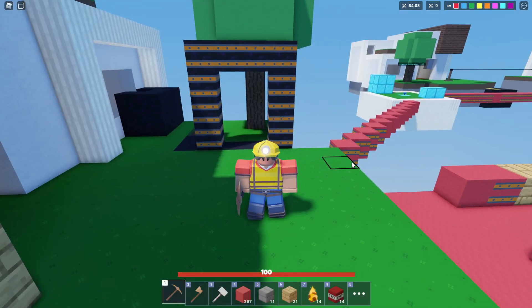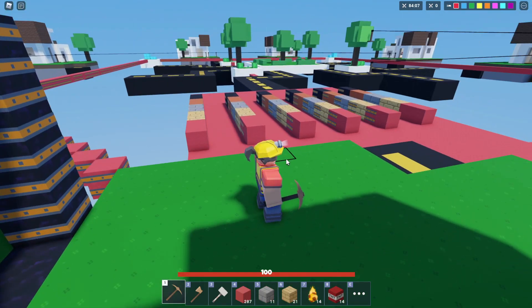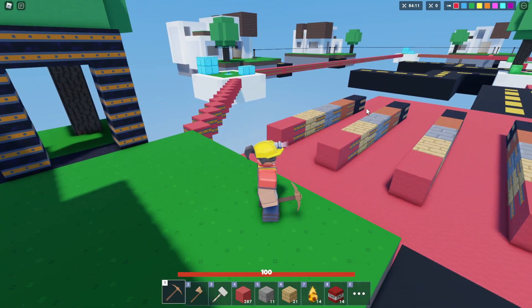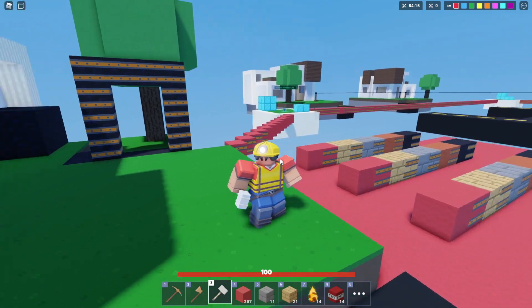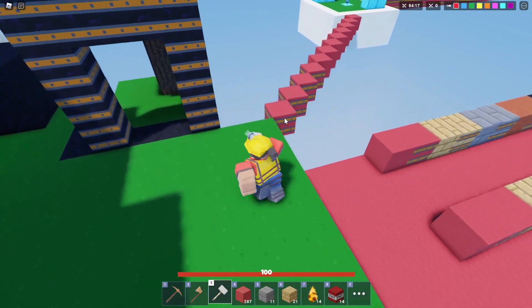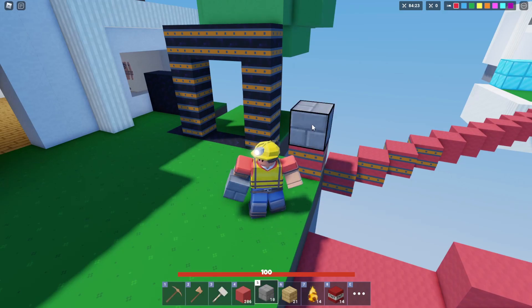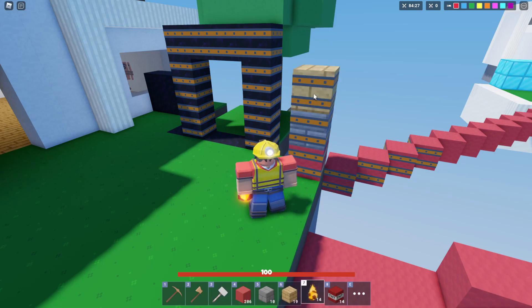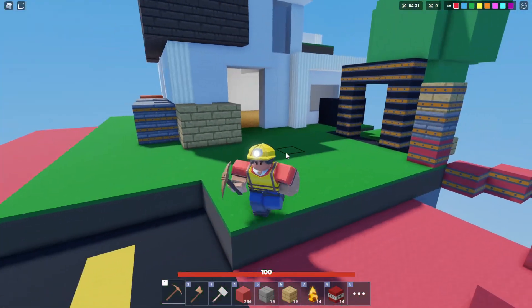The first thing that should be noted is you cannot make nether portals — that was just some editing, I apologize. With that said, we do have two different testing zones set up here to test upgraded blocks with the builder. If you don't know what the builder kit does, you buy this hammer out of the shop for 20 iron, and then you can click on blocks and pay iron to upgrade them. Each one costs different values depending on how good the block is. Upgrades are supposed to make them harder to break, but we're going to test that today.